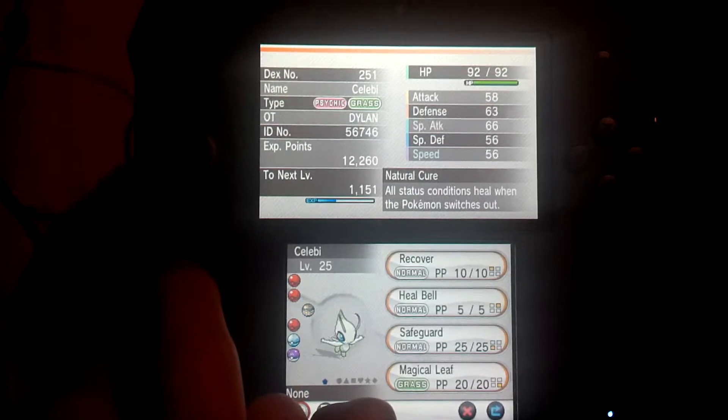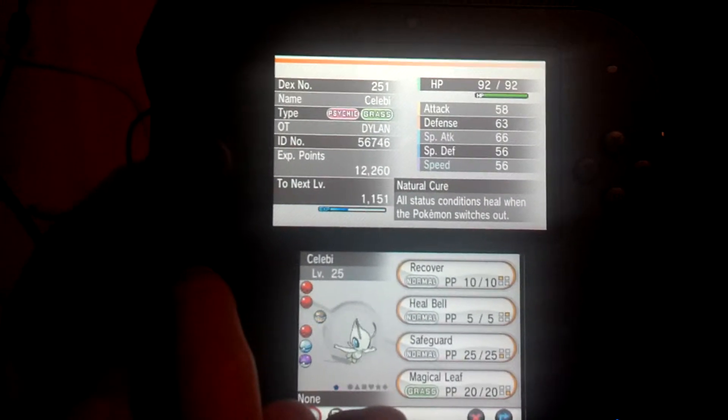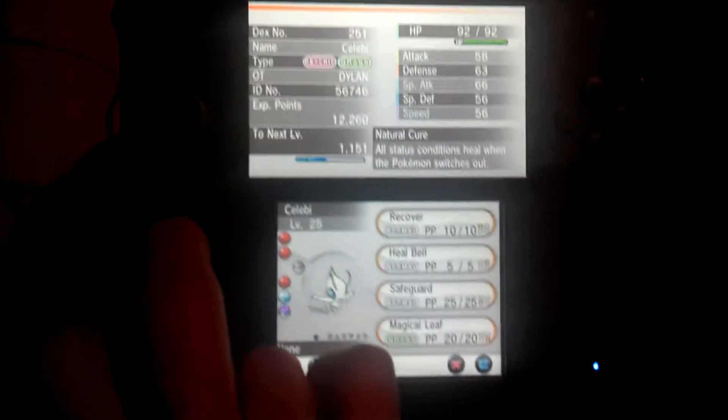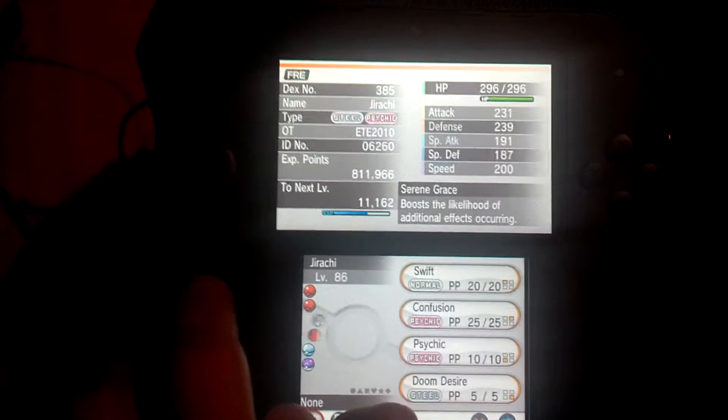We've got Celebi, knows Recover, Leech Seed, Safeguard, and Magical Leaf. And yeah, you're wondering why that's level 25 — this Celebi's from the Pokemon Bank. So yeah, you have to raise it from a low level.